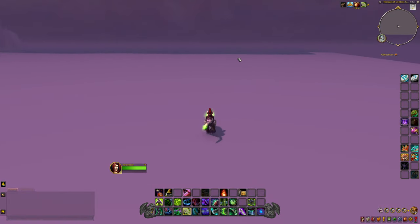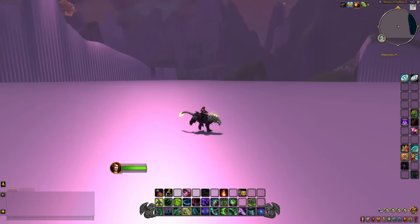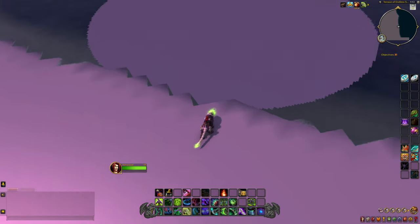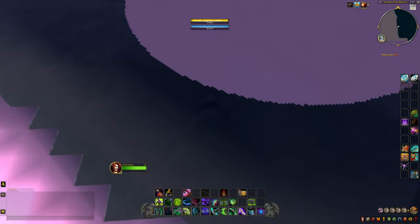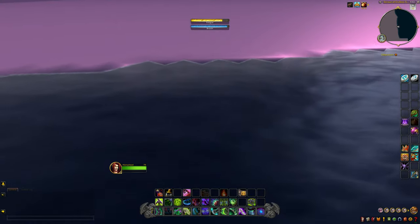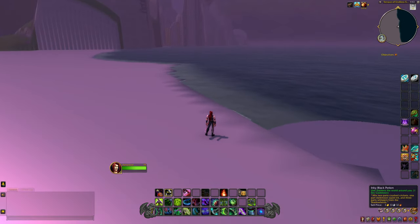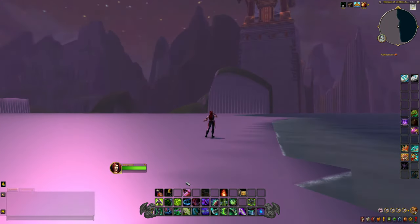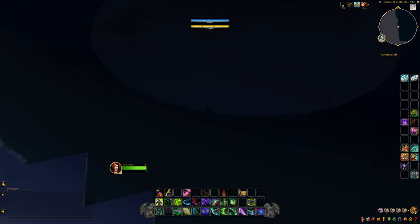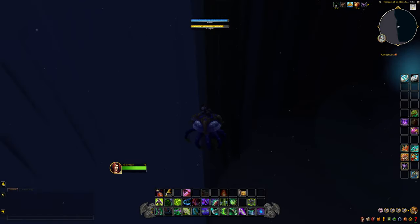Oh, there's water over here — interesting. Man, this map is a lot bigger than I thought it was. I'm curious if you can swim. Oh, it's actually fatiguing us! This is creepy. If we drink an inky black potion — does it make a difference? Oh, it does! Now you can kind of see the lightning better too. Like a big dark void. This is scary.